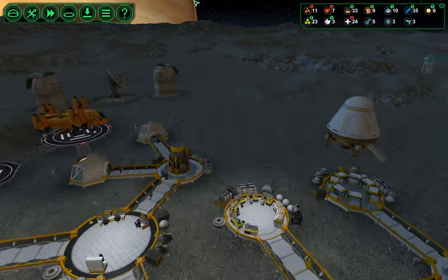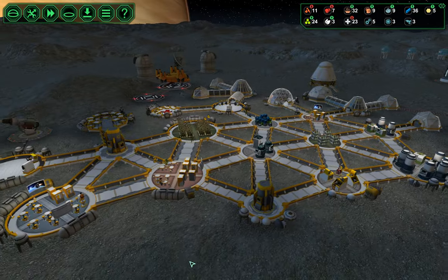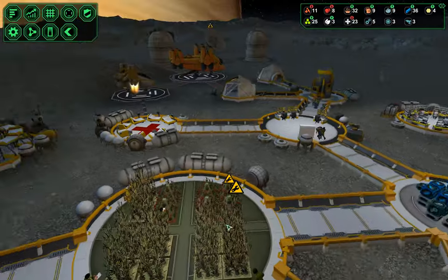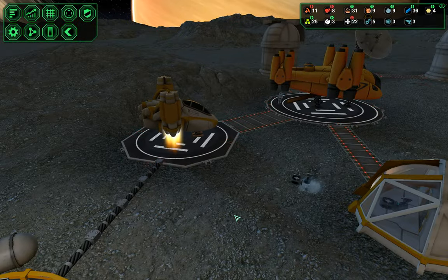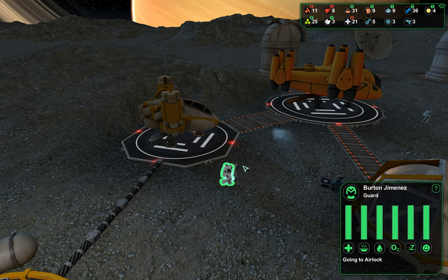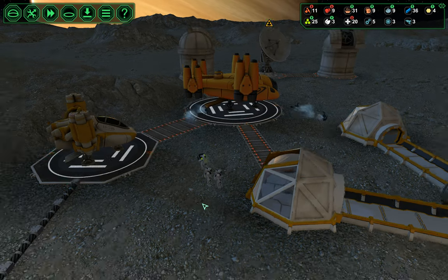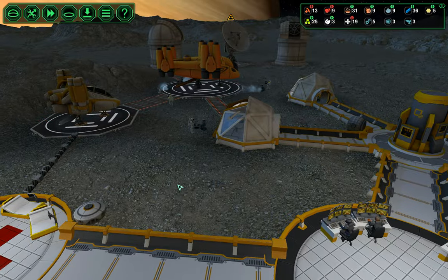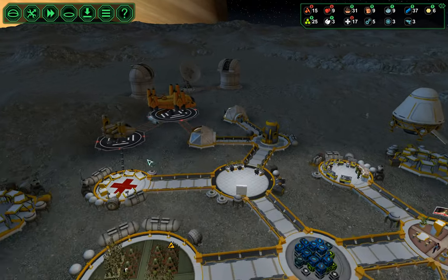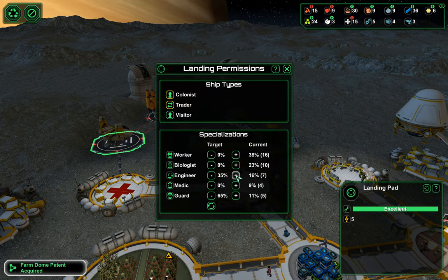We're going to start building this up some. Let's take a look at our rating — it's excellent, so we could probably expect three guards on this ship. Let's see what we get. I can't tell — is it two? So much for that theory. I guess it's two or three, and on the larger ships it might be three or four. We'll have to see if this keeps playing out. Now we have five armed guards and I am perfectly okay with that number.